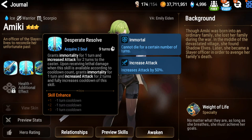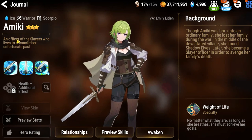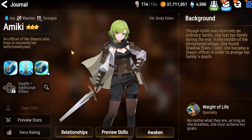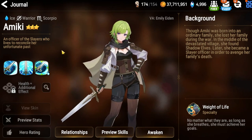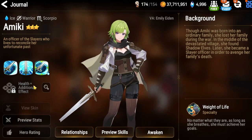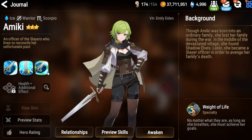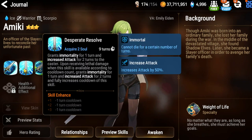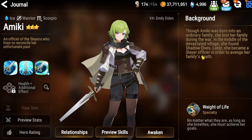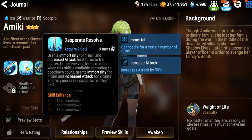Her A2 grants immortality, which is interesting — she's the officer of the Slayers but has an unusual class. I'm going to guess she has something to do with being some sort of half-vampire or something. Her background actually says she was found in the village of the shadow, so who knows. Her A2 brings immortality and increases the attack.